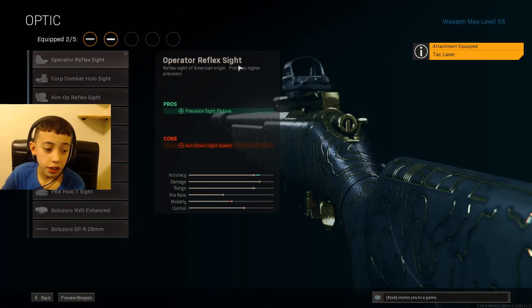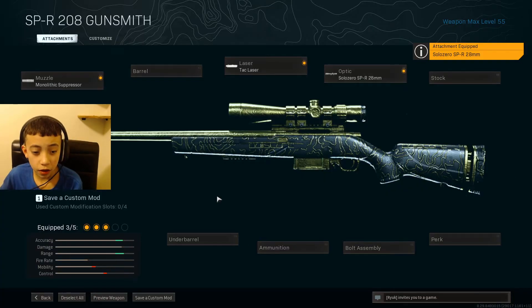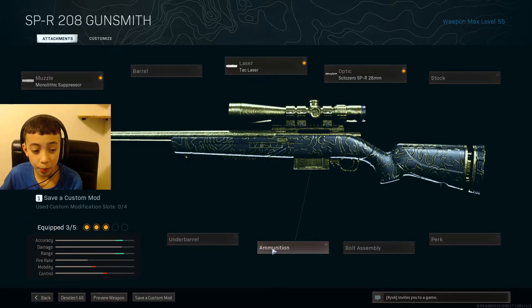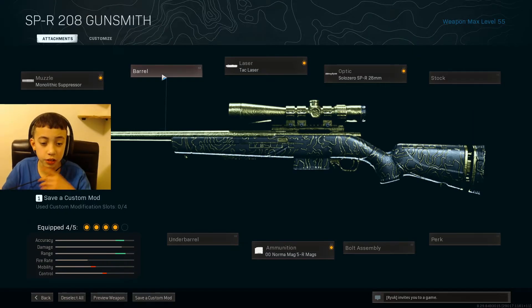Next we're going to use the scope — it's going to be the Solo Zero SPR 28 millimeter. Next, for ammunition you want the 300 Norma Mag 5-round mags. The pros are bullet velocity, making it go further, and damage range, because you're most likely to be sniping people from far away.